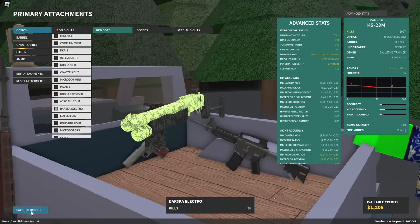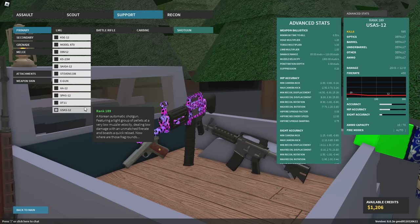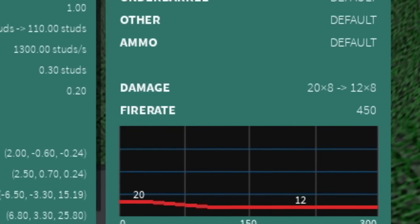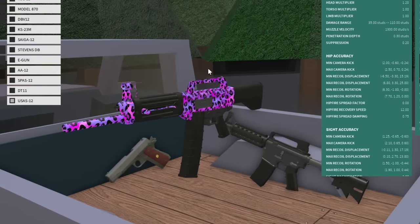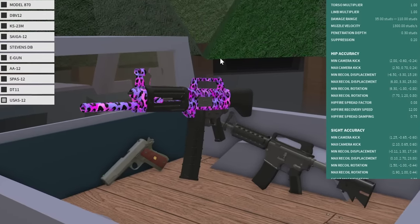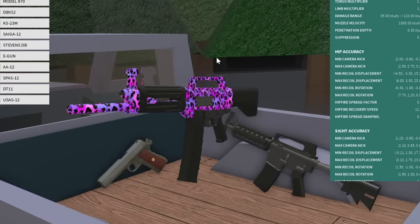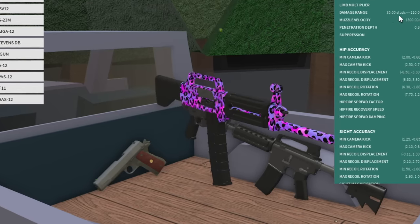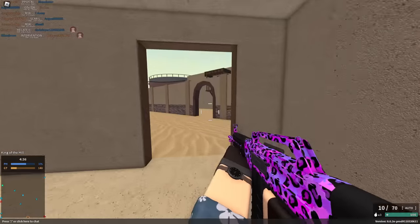We've come to the fateful end of our saga here with the USAS-12 — the most overpowered shotgun in the entire game, in my opinion. Firing at 450 RPM, full auto, doing 160 damage with all pellets landing — 20 damage per pellet — so all it takes is five pellets and you've got your easy kill, all the way up to 35 studs. That's kind of overpowered.